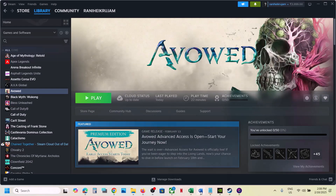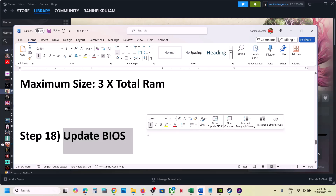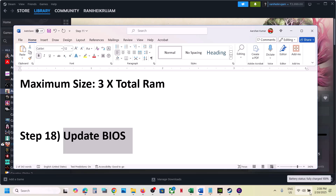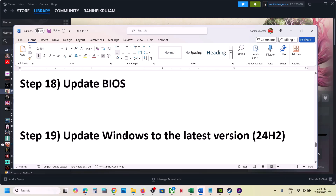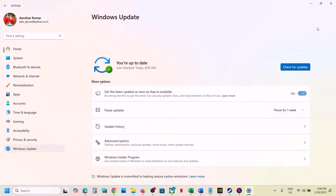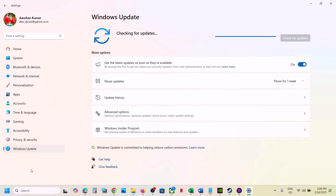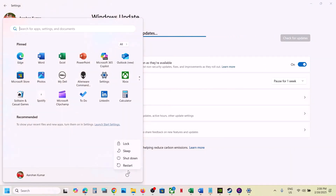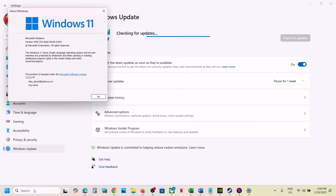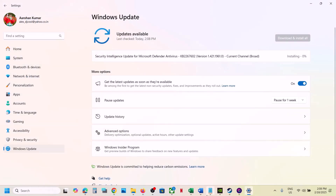The next step is to update the BIOS. Go to your system manufacturer's website, select your model number, find the latest BIOS, and install it. For laptops, make sure the battery is above 10% and the charger is connected. Also update Windows 10 or Windows 11 to the latest version — go to Windows Update, click Check for Updates, install all updates, restart, and launch the game. You can verify your Windows version by typing 'winver' in the search box — the latest is version 24H2.